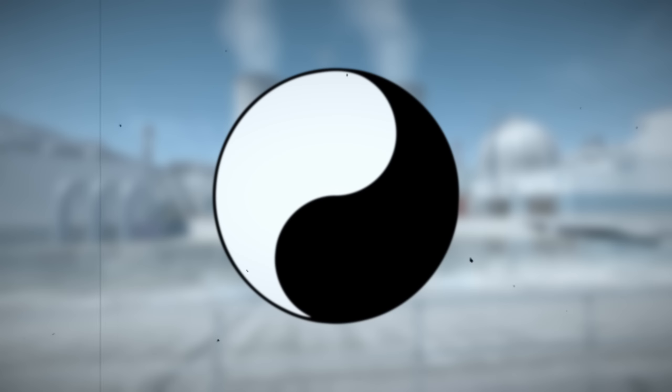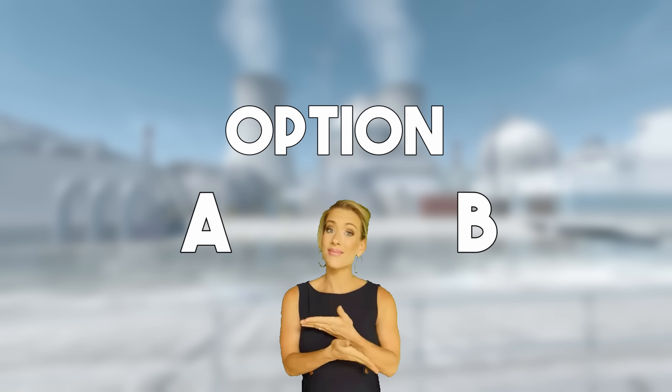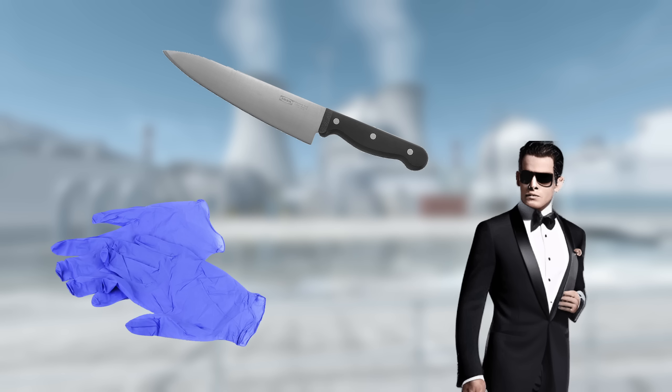Today we're going to be putting together a very clean loadout that's all black and white. For almost every skin in this loadout there's an alternative. Which version you want to go for really just depends on your own preference and how much you want to spend. The more affordable loadout I'm going to mainly present here is going to cost you around €550 on Buff and includes gloves, knife, and a T-Side agent. Let's dive in.